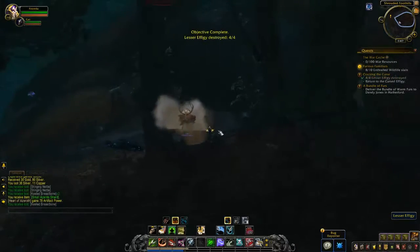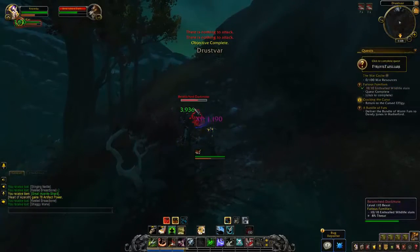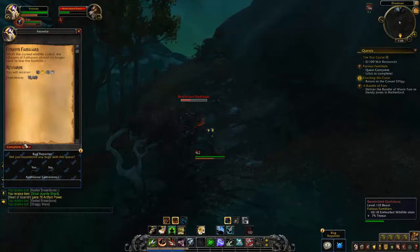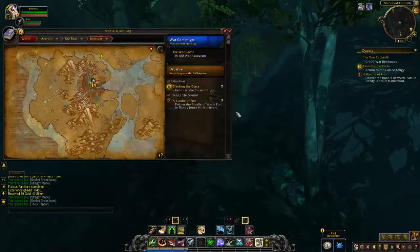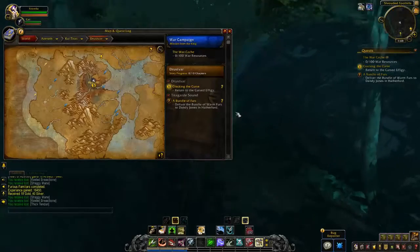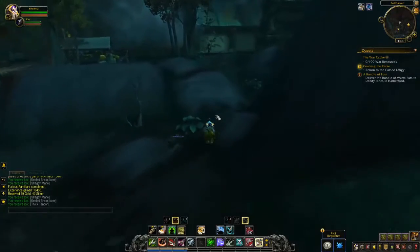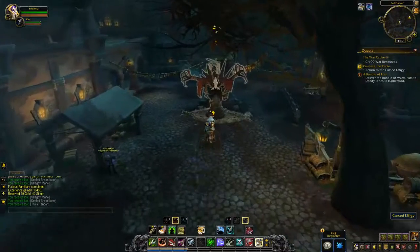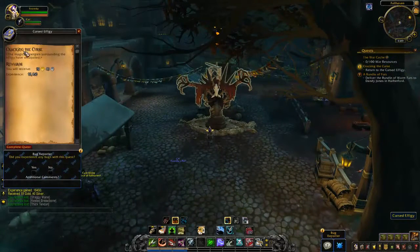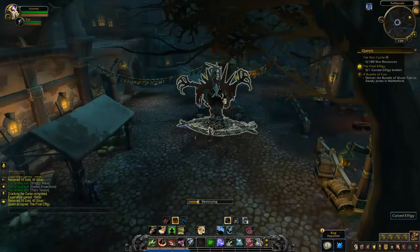And then there's the fourth effigy. After you've killed the Furious Familiars, you can hand in Furious Familiars right where you are. You have to turn in the third quest, Cracking the Curse, which you picked up in the house — you have to hand that back in at the village. Turn around and head down the hill, you can head right back to Fallhaven from behind the houses. You don't have to take the road covered in ravens.